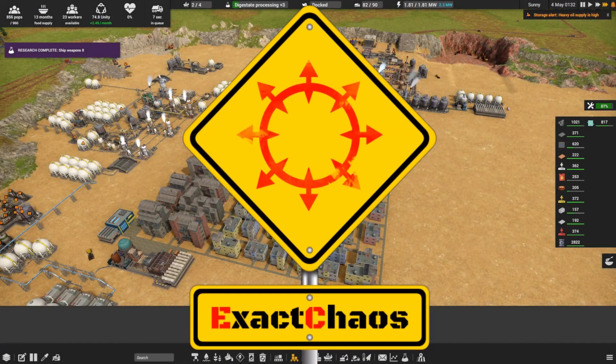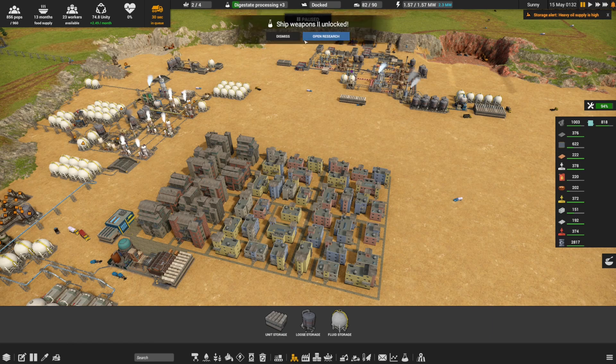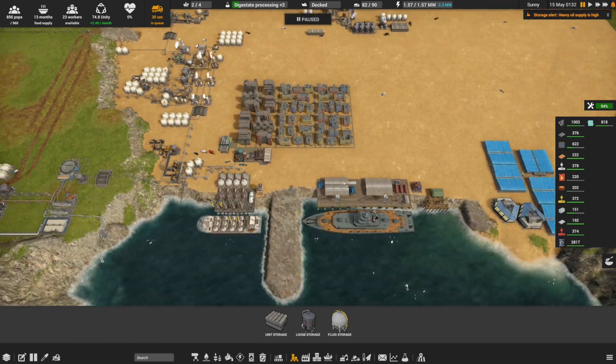Hi guys, I'm Exact Chaos and welcome back to another episode of Captain of Industry. In the last episode we dealt with a bit of excess and we're not quite out of the woods just yet. I'm going to pause the game for a second while we quickly look at a few things - ships weapons have been researched, so I'll dismiss that.